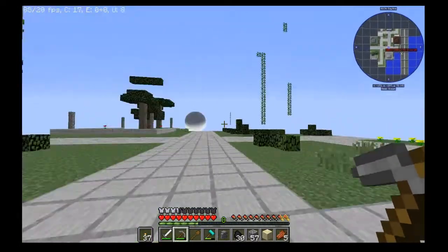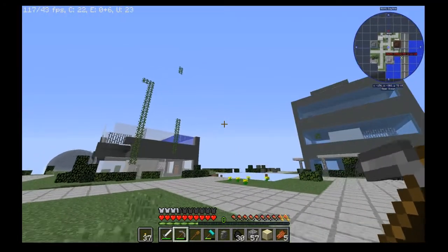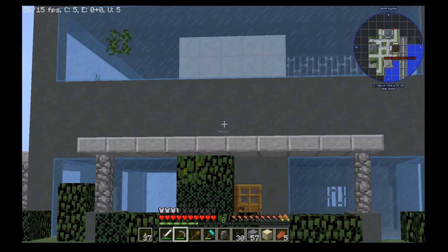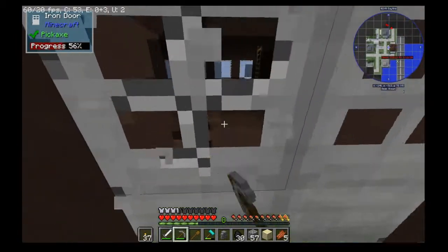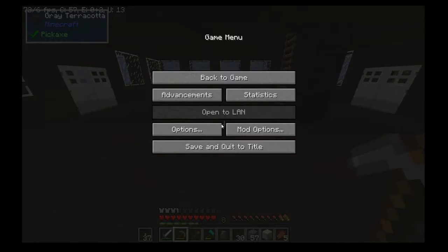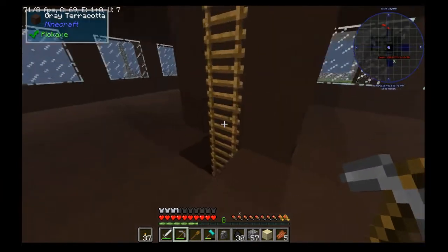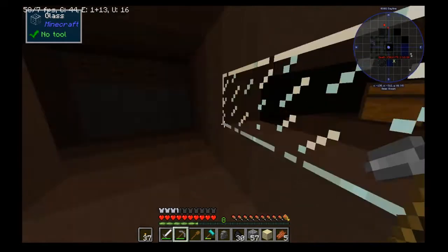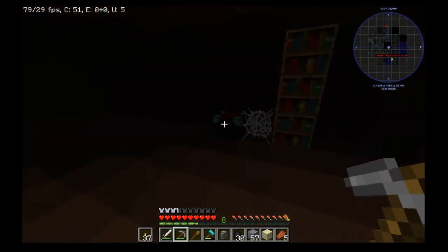Lost cities do have a lot of loot in them. Iron doors — let's break in here. How are there enemies on the map? I just turned it to peaceful mode. This shouldn't be possible. But this is basically like a dungeon in a way, because there's loot and there's mob spawners hidden. Oh, there's an enchantment table!